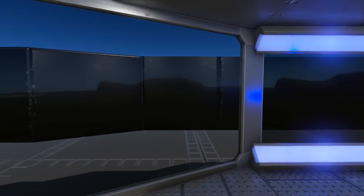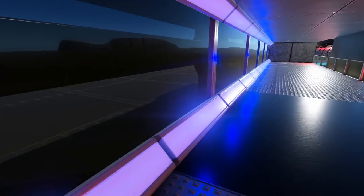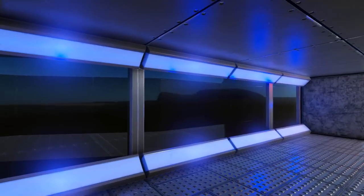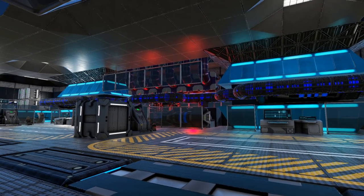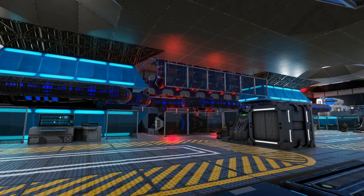Going up the steps on either side gives you a somewhat partial view outside through some of the glass windows, and more importantly I really like the aesthetic of the lighting that surrounds the glass itself. In the middle area we have some generators and RCS on one side as well as a gravity generator, and on the other side we have the exact same thing in a mirrored configuration.